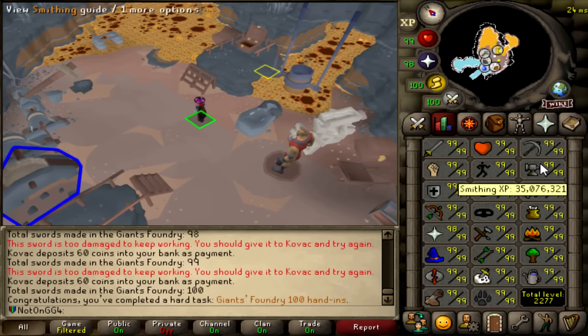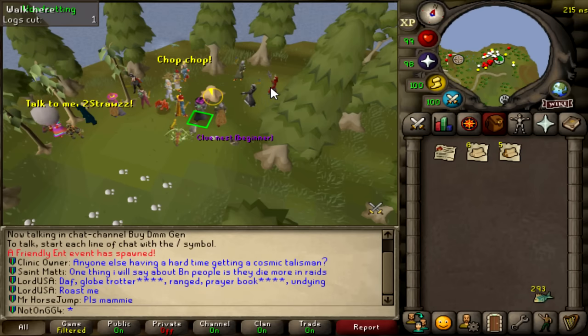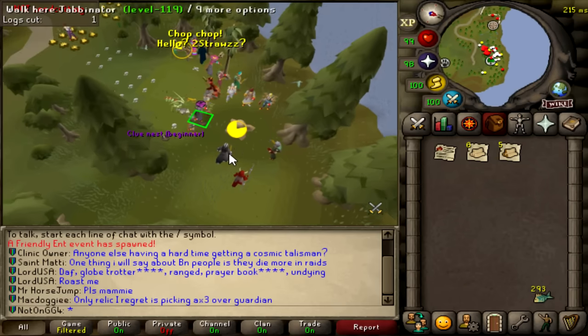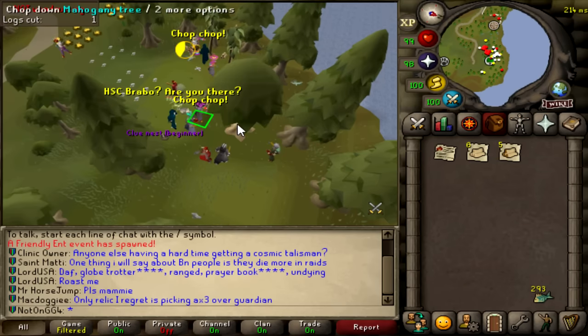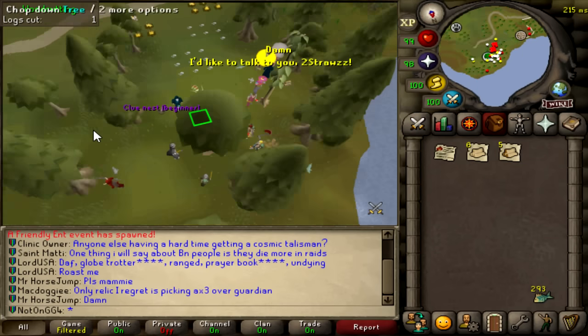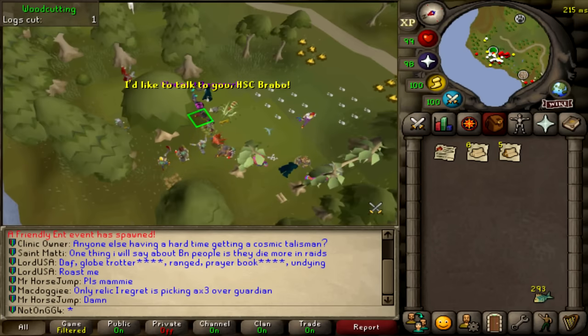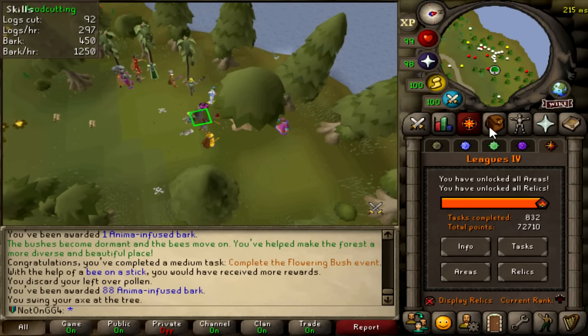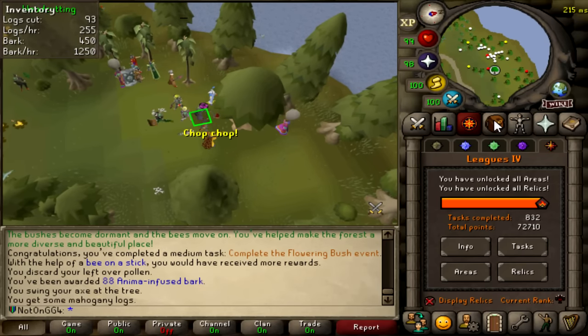72,670 points, which means I can do Blast Furnace for the rest of my 50-mile Smithing. I've pretty much officially run out of things to do AFK that give me a lot of points, so it's time to hit the woodcutting angle. I'm going to do Mahogany's. There are Teaks right there which would definitely be faster, but Mahogany's will give me Construction XP and it's way more AFK over time. I got 40 points for completing the Flowering Bush event - 72,710. I thought you could only do that with Kander, and I guess not.